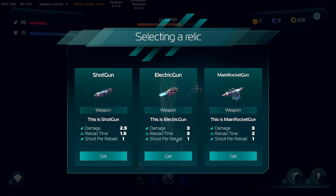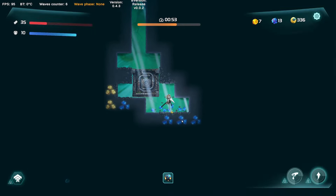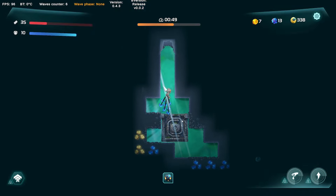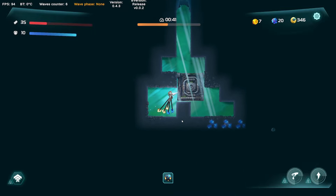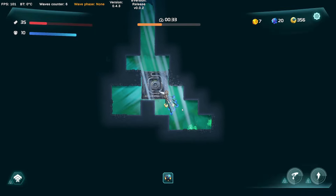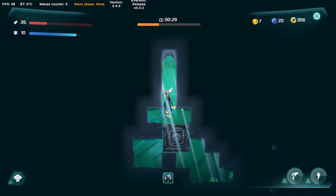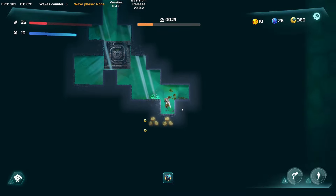Shotgun, electric gun — damage, reload, shots per reload. I'm guessing that would hit multiple targets. A rocket launcher — this is the main rocket gun: reload, shots per reload, damage. I don't know what's going to come at me. We get a rocket gun. Chuck all these up there. Where's our green? We're going to have to start moving out a bit more. It would be cool to know how many resources are in a section instead of having three each time — have the amount. I can't remember what Domekeeper did. Maybe I can go further down than I think.